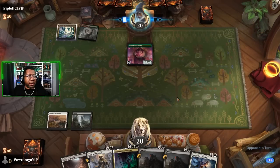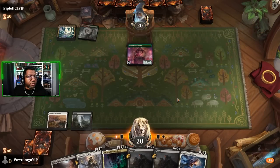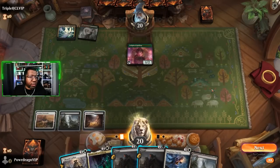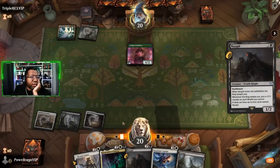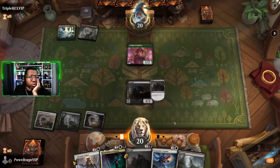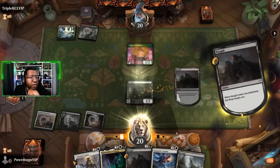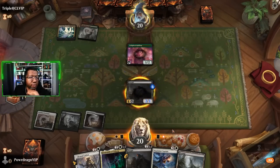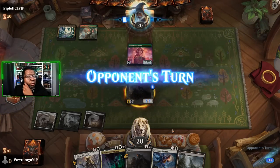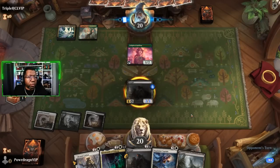We made it to where we wanted to be, so now - do we get rid of their thing or do we just start making Ring Wraiths? I think we start making Ring Wraiths. If they ramp into something bigger we can just Brutal Cathar. Creature chosen - Nazgul is a 2/3 holding the ring. Which is not the way the story's supposed to go, but sometimes the bad guys get a win.